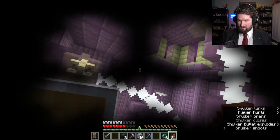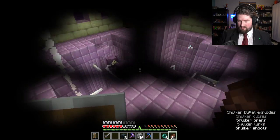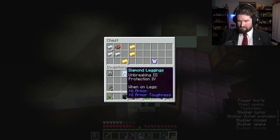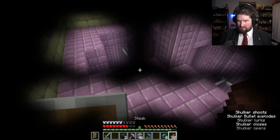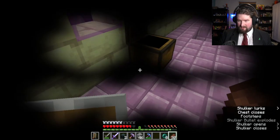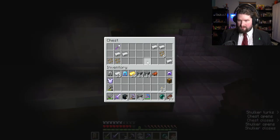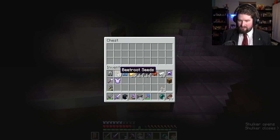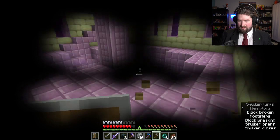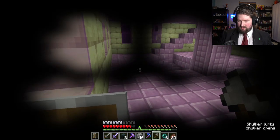I've got the thing in here, so we're good. Dodge everything. Oh, we've got some diamond leggings. Dodge everything. Curse of vanishing sword. Curse of binding hat. Okay great. Unbreaking three — can they hit me here? It doesn't look like it. Mending shovel? I don't want mending on iron, I want mending on diamond. Thank you very much. So I can run up there.